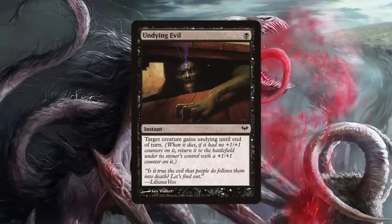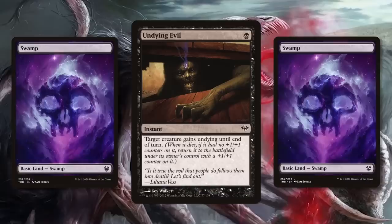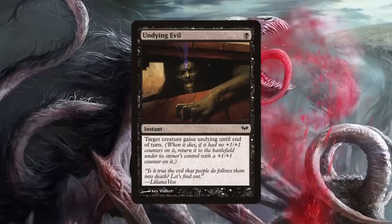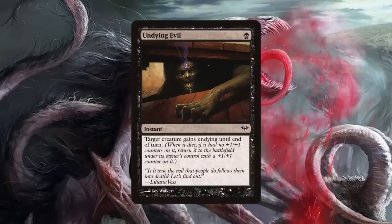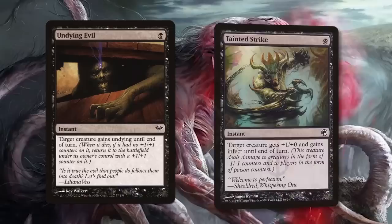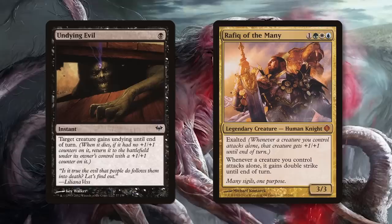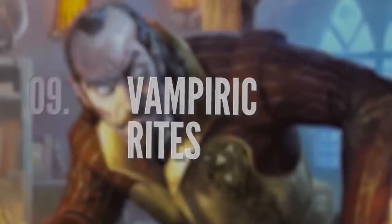As we continue down the list, your opponents will certainly think you're an evil genius when the creature they've killed comes back stronger than ever with Undying Evil. This instant gives a target creature Undying until end of turn. It can be problematic to hold up mana for reactive spells, but for just one mana, Undying Evil is worth it if you're playing creatures your opponents will want to kill. This works particularly well with creatures that have enter-the-battlefield triggers — think Baleful Strix, which draws you a card; Ravenous Chupacabra, which destroys a creature; and Solemn Simulacrum, which ramps a basic land. Like Tainted Strike, you can target an opponent's creature with Undying Evil to make a deal. You can also run this alongside Demonic Vigor for commanders with dies triggers you want to take advantage of.